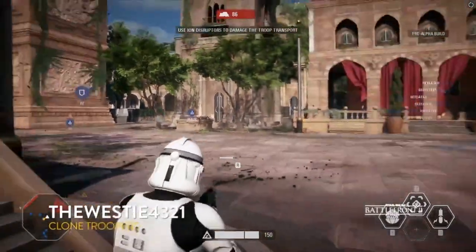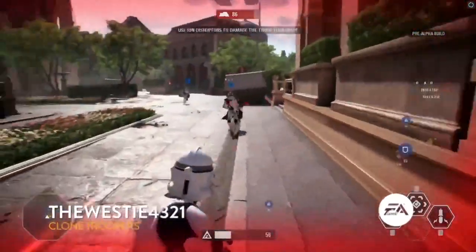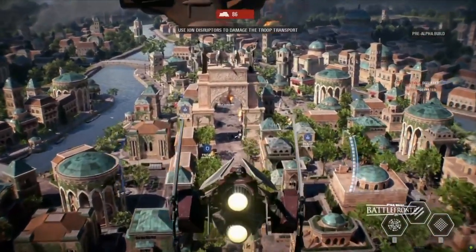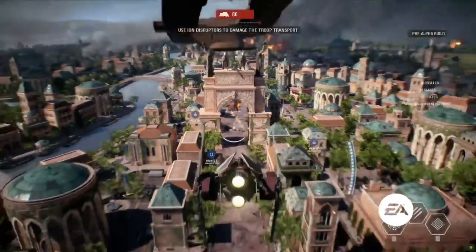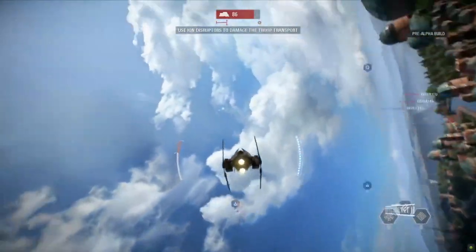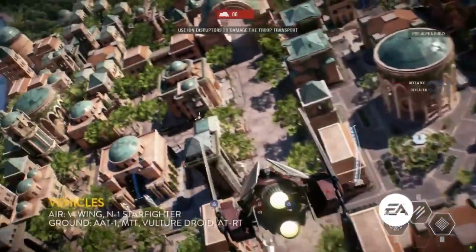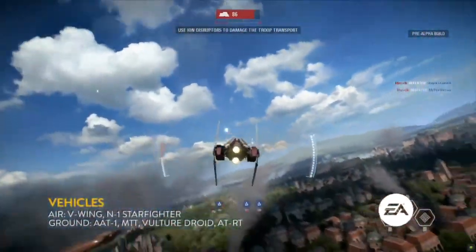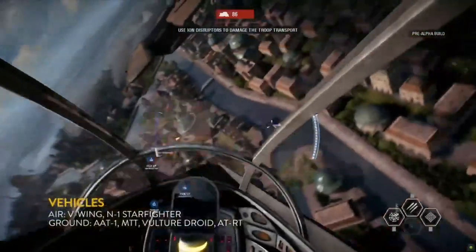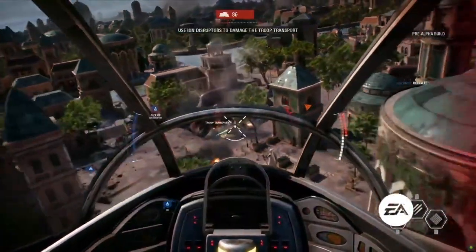Another thing that air vehicles are great at is trying to take out some of the ground vehicles you may see. The droid army has the AAT tank, something that's really great at troop suppression. We see here a clip of the V-Wing just mowing some droids down — just absolutely shredding. You're going to see this happen quite a bit, especially in this phase, because there's a lot of open field. You can come through for great strafing runs and bombing runs and eliminate as many people as you possibly can.